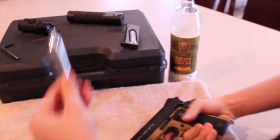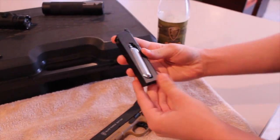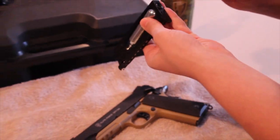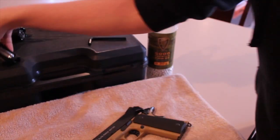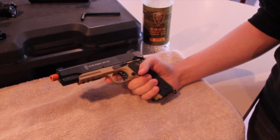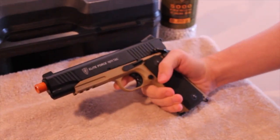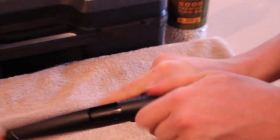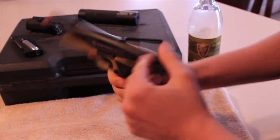It takes 12 gram CO2 cartridges. Here's a spare mag — the CO2 goes right here in the mag and you're going to need this allen key to screw it in. FPS-wise it goes around 345 with .2s. We'll show you what that looks like in the shooting test a little bit later. The gun slides back here — you can tell it's slid back.